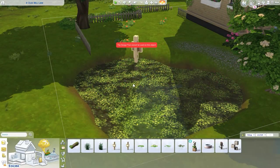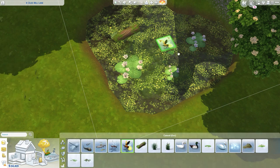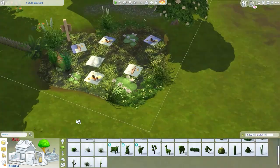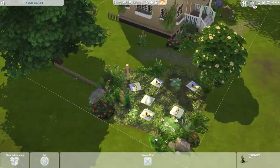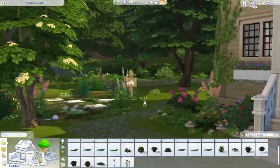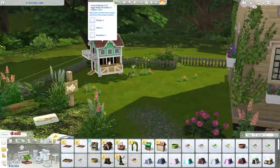Anyway, let's talk about the build. This is the pond, and I accidentally made a heart-shaped pond, which is crazy — totally accidental. Also, a few hours ago I tweeted about a trick to change the lighting color — not the light color, but the intensity of the light in build mode.